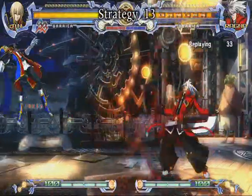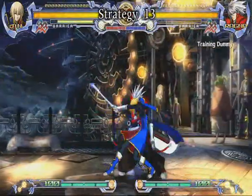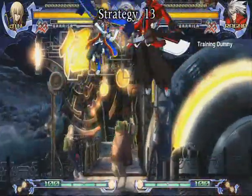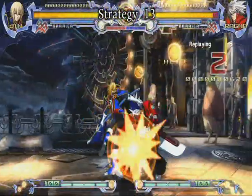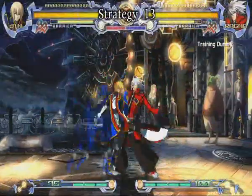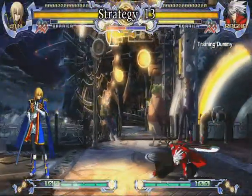When your opponent bursts, there's a window of time where they can't block. The safest way for Jin to deal with bursts is to do a move that is jump cancelable — standing weak, medium, strong, or crouching medium, strong — and then block. The riskier but more damaging thing to do is to use Dual Ice Strike.